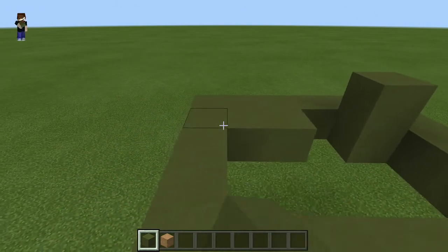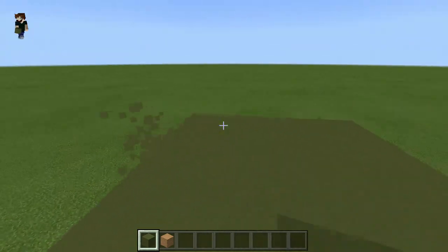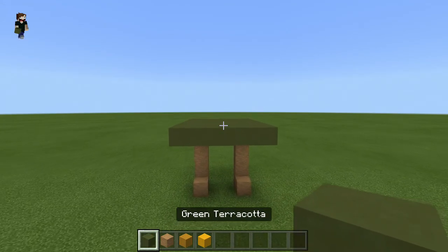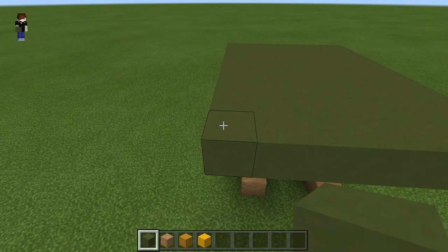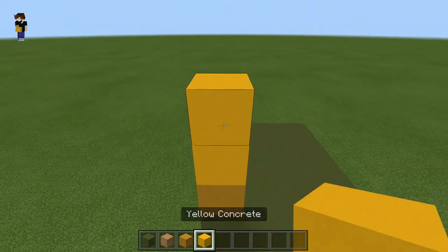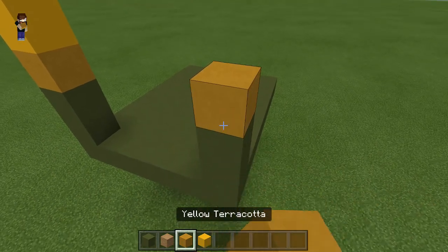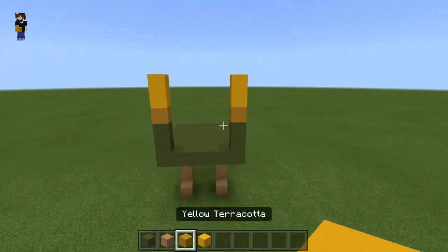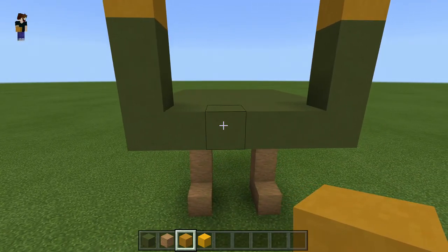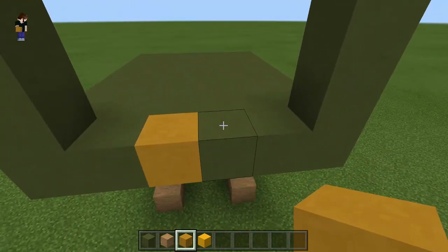Nothing very special going on at the minute — very simple. You should have something looking like that to start off with. Now at the front of the build, go back to your green terracotta from the left-hand side. From this corner, come up by 1, 2. On top of that, yellow terracotta, then 2 yellow concrete. Do the same on the opposite side: 2 green, 1 yellow terracotta, 2 yellow concrete. Switch back to yellow terracotta — come across by 2, then 1 there, and also diagonally place 1 like so.